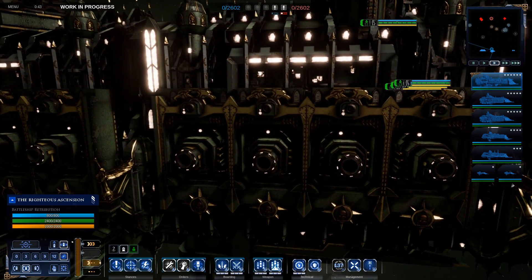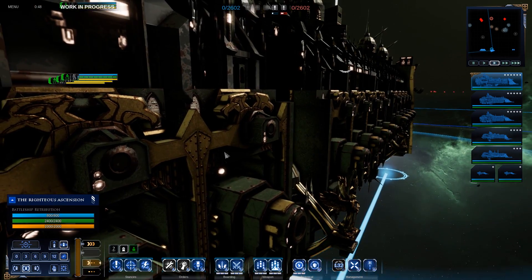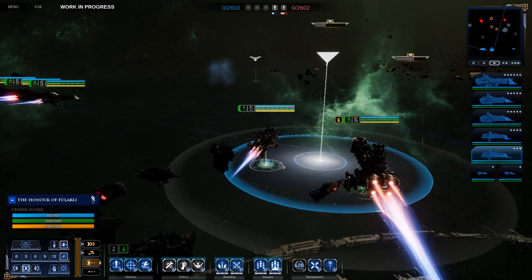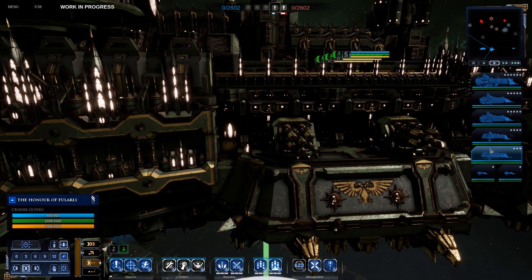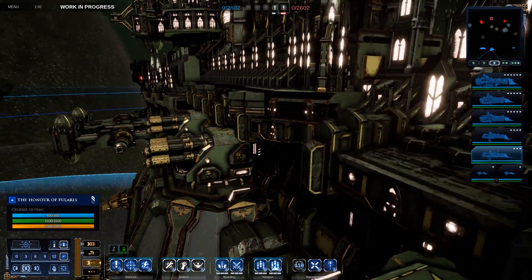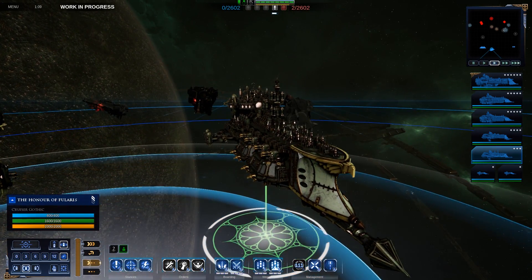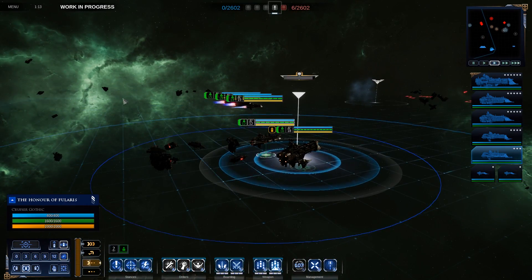First things first: graphics. Holy shoot. The original game looked absolutely fantastic — it really did. But the detail they've put into the models for the ships this time is something to behold. It doesn't matter how far you zoom in, they still look fantastic. And I think they've changed the color palette a little bit here too. They almost look like painted models, which is perfect, in my opinion, for what the game is supposed to represent.